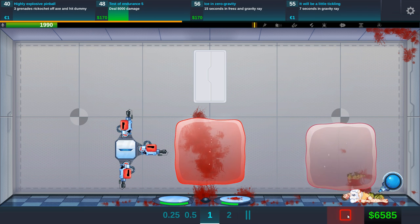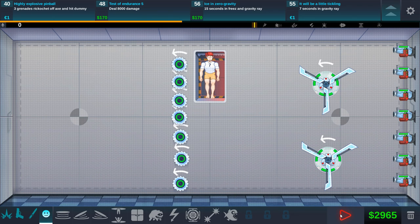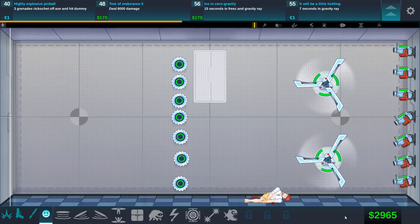We got another one called hit the dummy eight times when he's in the water. I didn't realize we were going for that one. Now — that didn't quite work. Now we did it. That was easy enough. 15 seconds in freeze and gravity ray? We don't have that yet. We're going to try to do the grenade ricochet again. So the best way I can think to do this is this. No, that doesn't work at all.